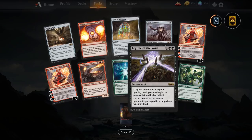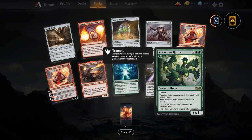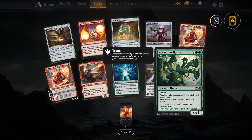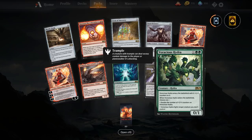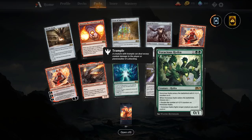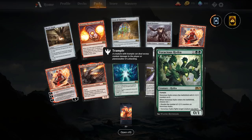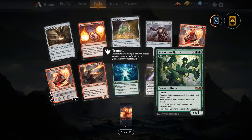Finally we've got Voracious Hydra — double green and X for a 0/1 with trample. It enters with X plus one plus one counters, and you choose one of two modes: either double the number of counters on it, or it fights a creature you don't control. So if you paid three mana you'd get a 2/3 for three — not too bad; you'll probably want to pay four minimum. The trample is huge on this thing, giving it the potential to be a monstrous threat. Hydra Tribal probably won't be huge but you'll definitely see it from time to time.